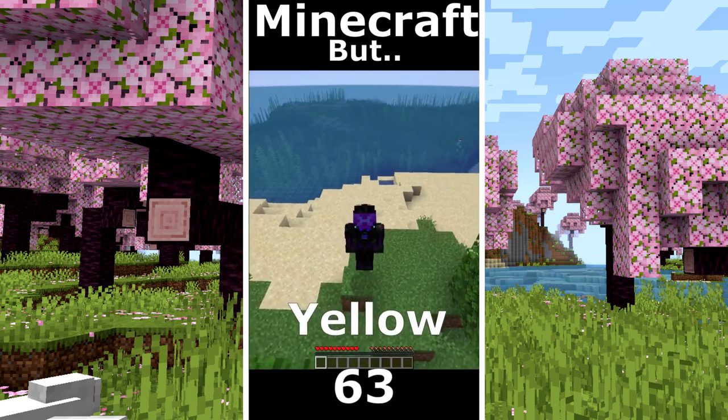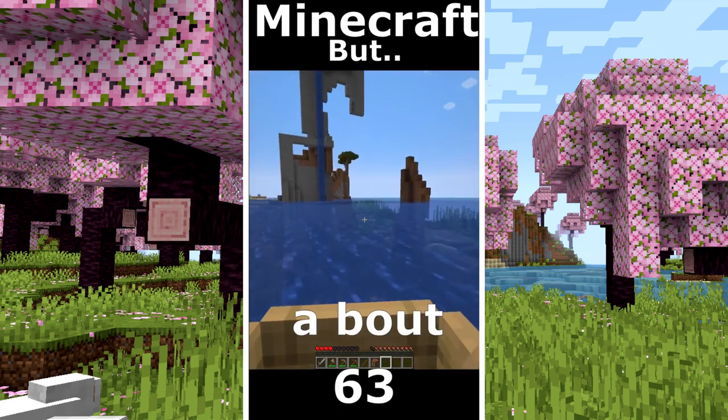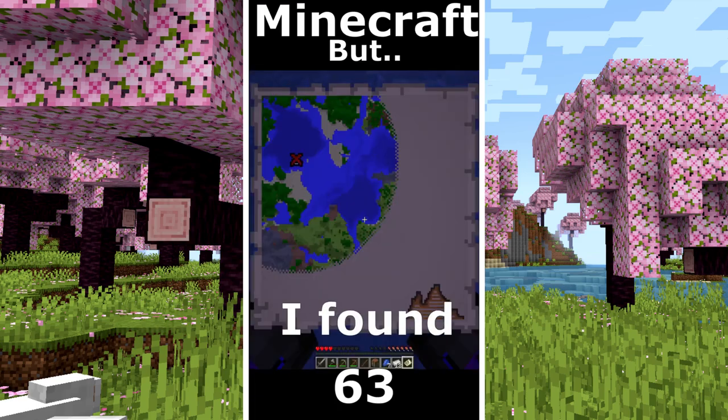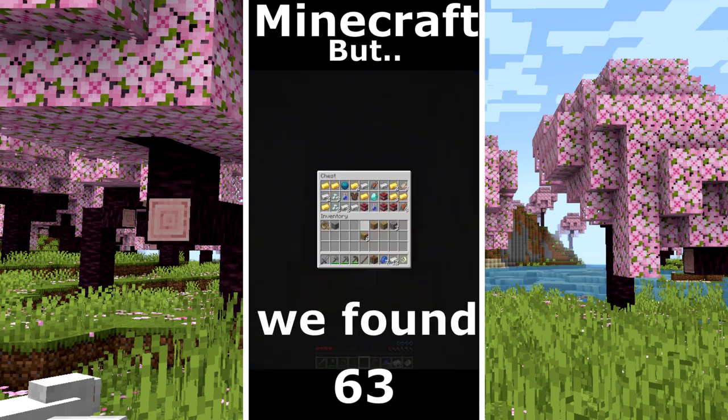Minecraft but I can't touch yellow. I took some wood. I make some tools. That's a weird structure. I make a boat. The first ship. A treasure map, no diamonds. I found a treasure. And I'm so lucky because that is not under sand. And we found diamonds.